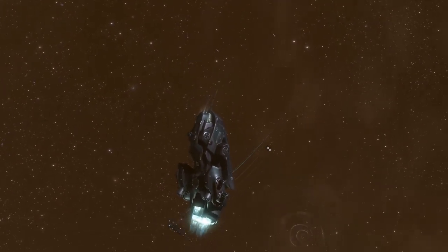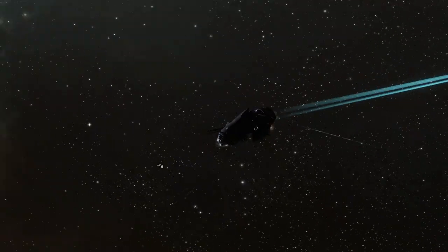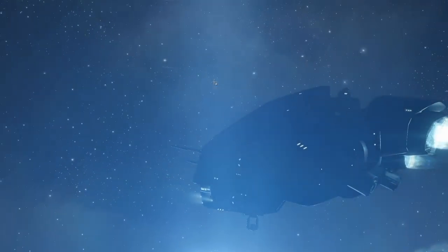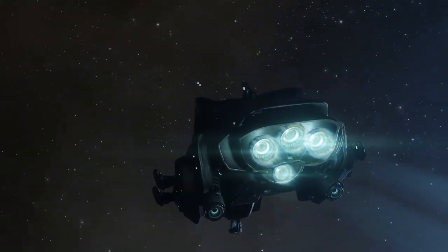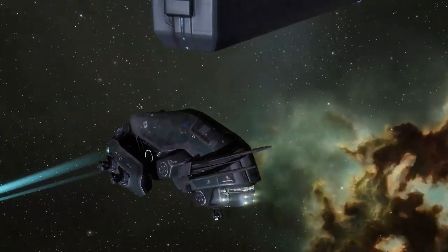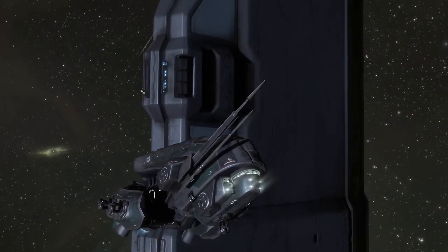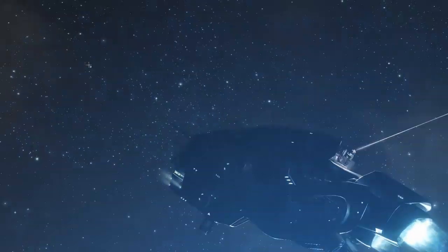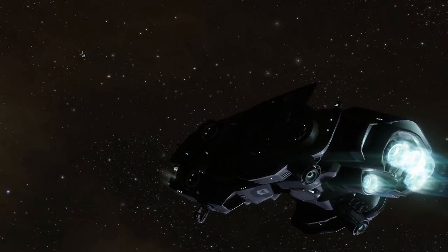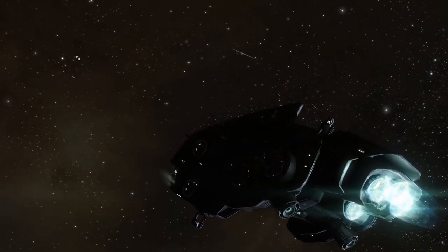My first extensive solo PvP adventures in EVE were with this ship. With two small armor reppers and a capacitor booster to support the energy load, this ship can out-tank any other Tech 1 frigate that isn't a pirate or navy variant, with the possible exception of the Punisher. With this active tank, you can deceive an enemy into thinking they're winning while keeping them close, and carefully time your reppers for when they truly are needed. When armed with blasters, they can be one of the most effective short-range brawlers.